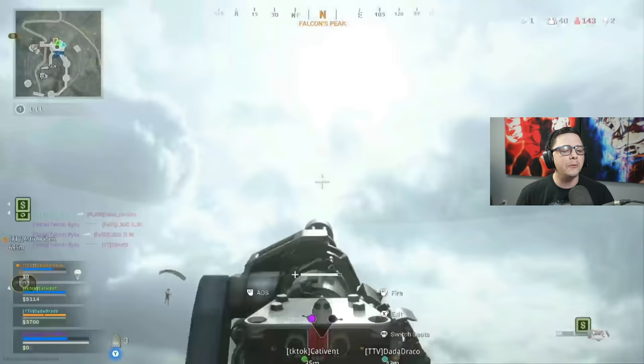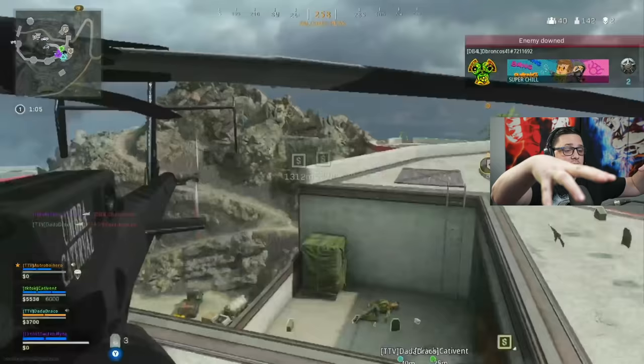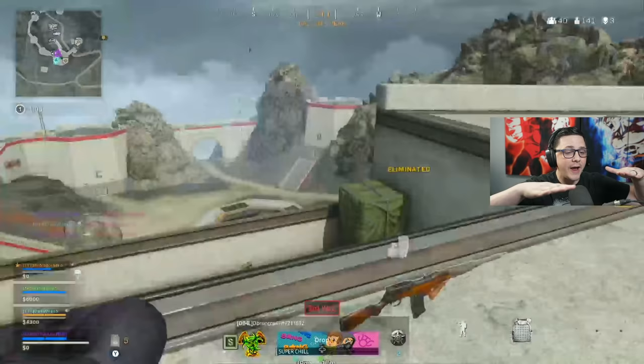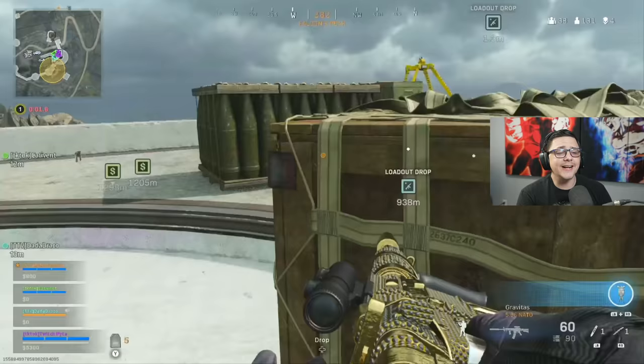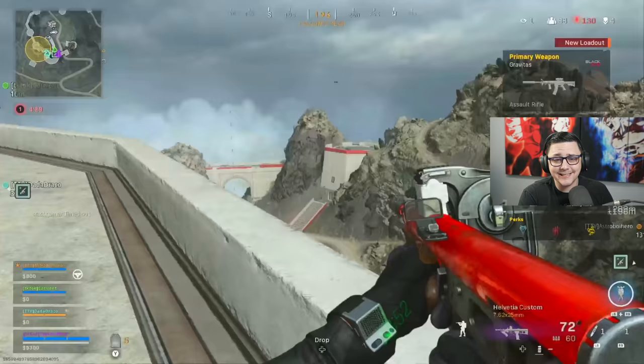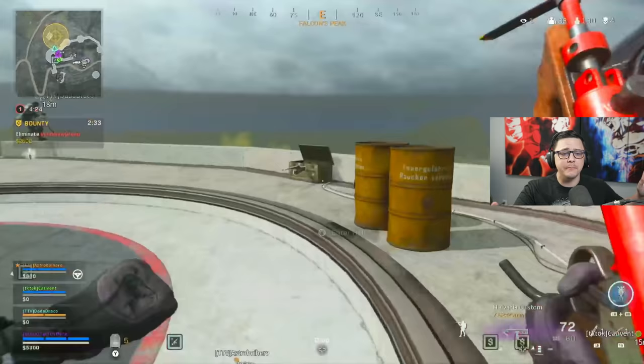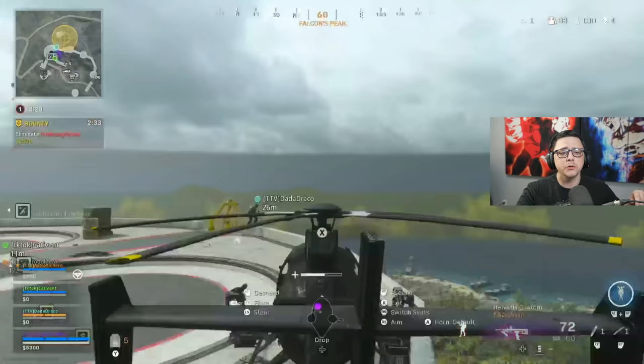He's picking up a couple clean heli kills right off the beginning. You can tell it's from this season because we're talking about the Peak looking the way it does currently. He's already got the loadout, rocking the XM4 and the Owen gun, which are pretty much the best two guns across game modes. There are some arguable long-range options, but for close range the Owen gun is pretty much the way to go.